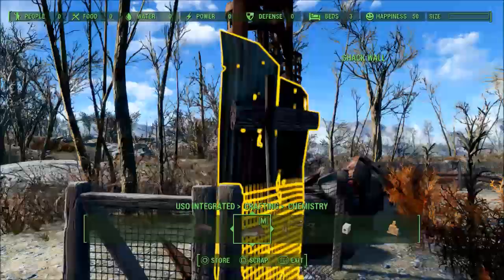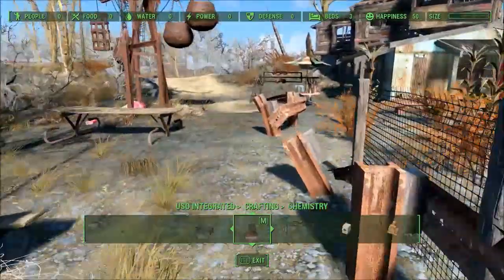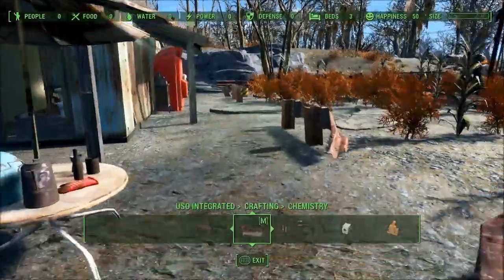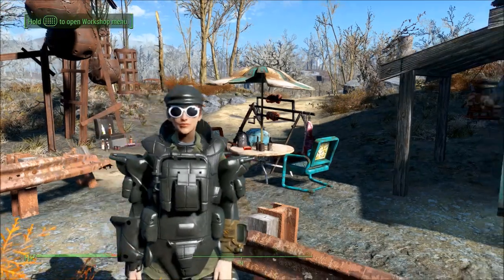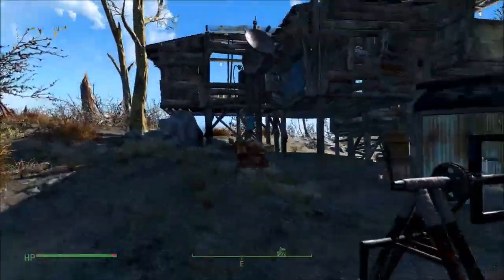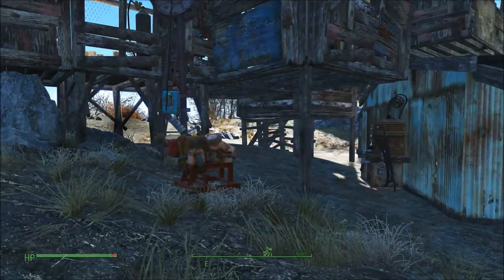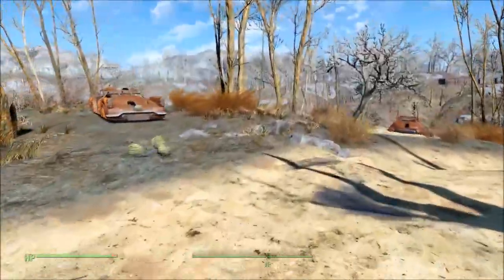Workbenches seem to work, I added a chem station and it linked. He says it's fully functional. I don't have any settlers yet, so I'll put up a settlement beacon and see if we can get some. I added a settlement beacon and have already gotten two settlers — they just walked in and started working hard. I added a few things here and there, and put the beacon near the cook area.